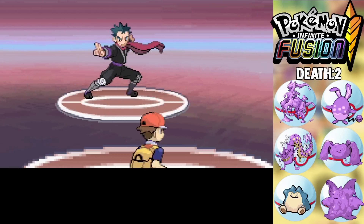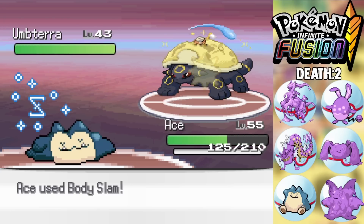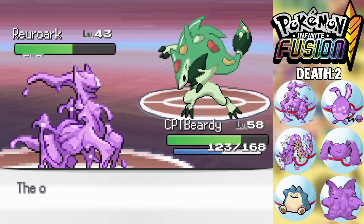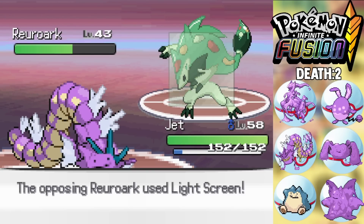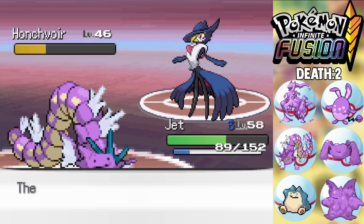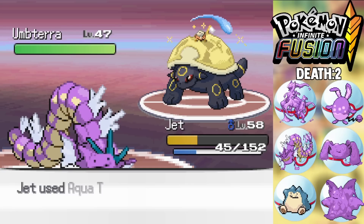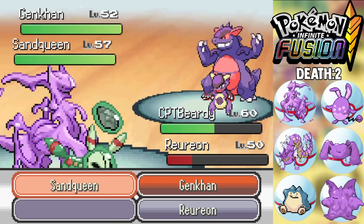Next we face Koga, the fifth gym leader. My Snorto starts with a Body Slam into his reunion-work fusion. I switch to Ditzius when my HP gets low, then double into my Dip-Riddles which gets a Dragon Dance off and knocks out the reunion-work. I set up more Dragon Dances against the Weepinbell-fusion but it's knocking me down to low HP, so I Aqua Tail to knock it out. I one-shot the Hunchkrow fusion, and his final Pokemon, an Umbreon-fusion, goes down to Aqua Tail. We beat Koga.